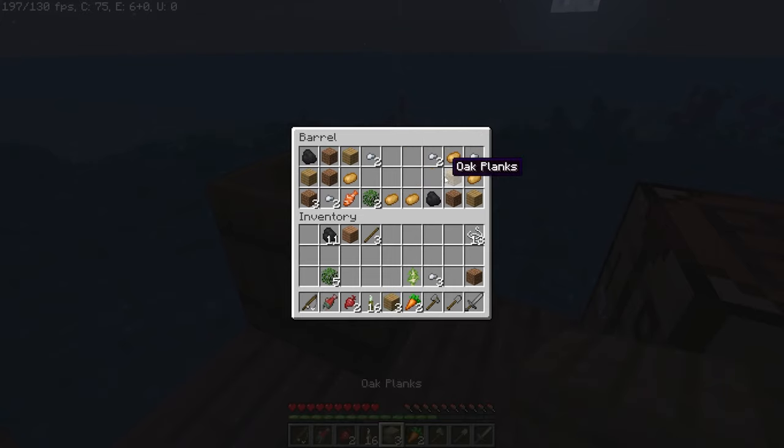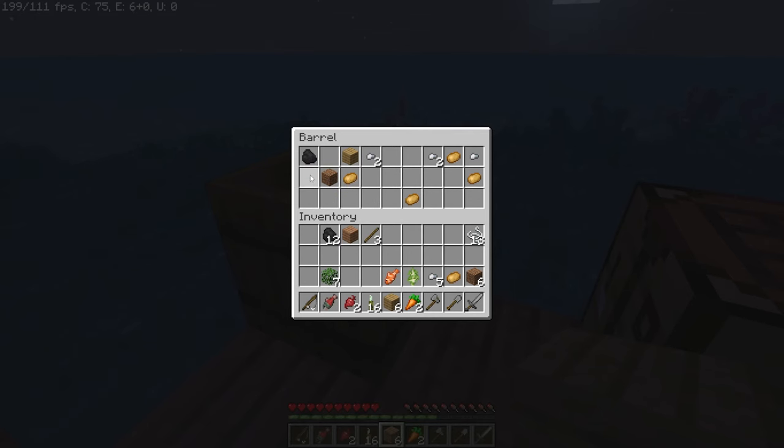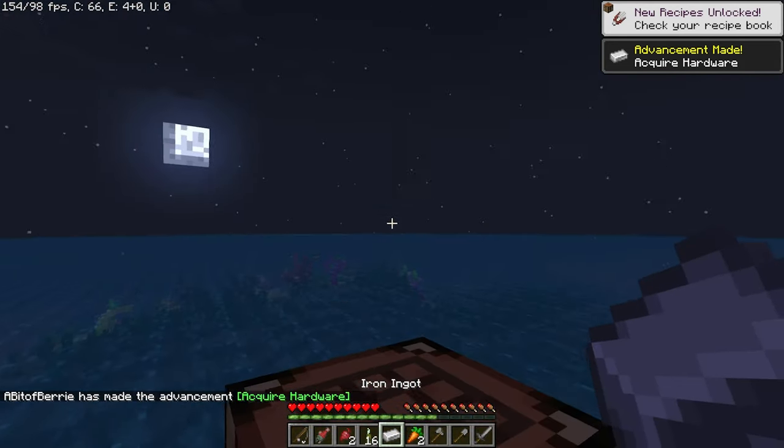Food! And dirt — yes! We can craft an iron nugget from the iron nuggets we've collected. Things are actually getting pretty good.